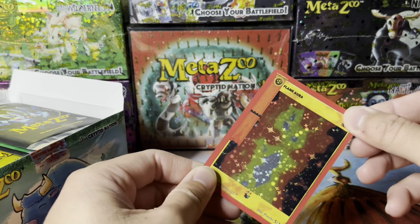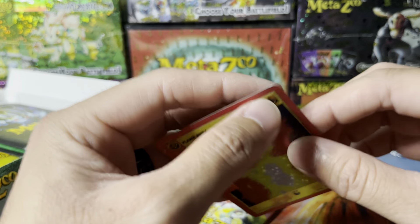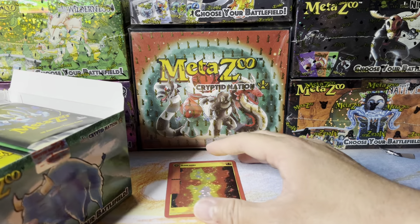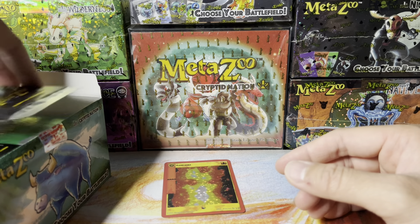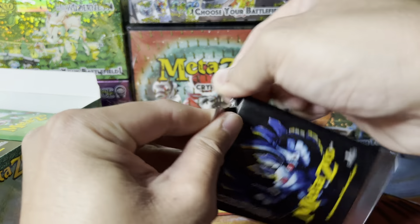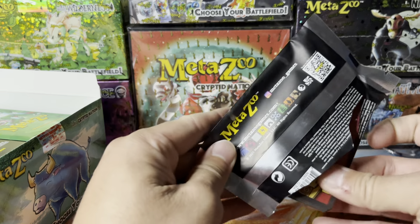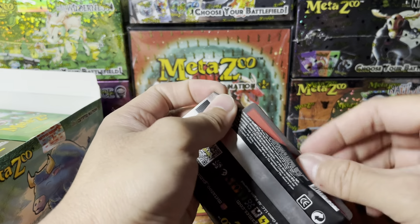Flame aura damage — flame aura. I need to repair this a little bit, give me a moment. I don't think flame aura is worth much. Some pulls — I know there's the obnoxious nine, so that'd be nice to pull if we could actually get it.